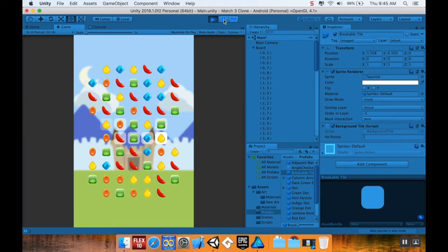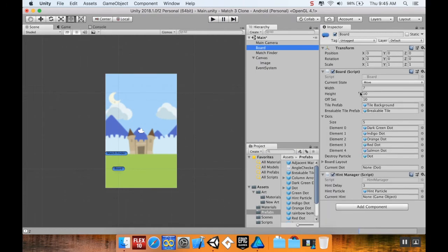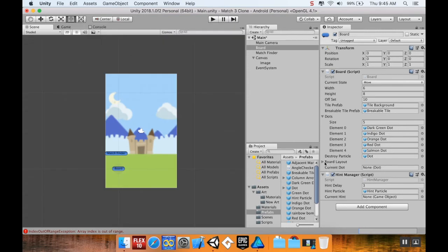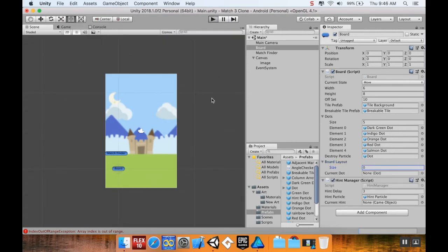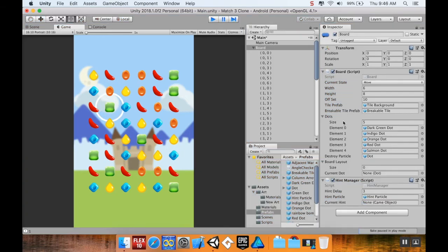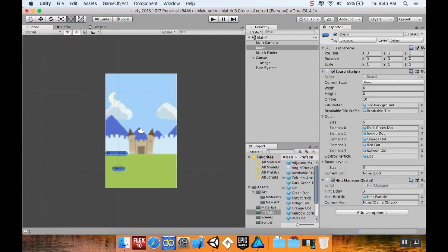I want to resize the board — I think it's a bit too big when only using five candies, so I'll change it to six by eight. Six by eight gives me 48 candies, while seven by ten gave me 50. I also need to set the board layout back to zero, which is why I was getting an index out of range exception. That looks pretty good.